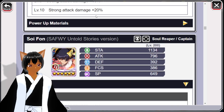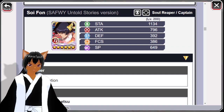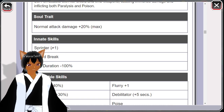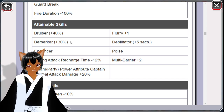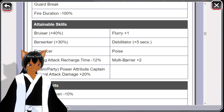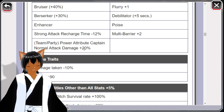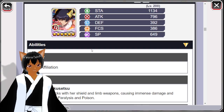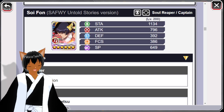As for Soy Fun, she has Soul Reaper and Captain killer for no affiliation, and no multi damage for her soul trait. She has sprinter, guard break, fire duration minus 100 — the guard break is really useful — bruiser, berserker plus 30, flurry, debilitator for five seconds, and enhancer for boosting multi. She gives herself a five barrier and the rest of the team three. Strong recharge time for 12% is really nice, and party power attribute captain normal attack damage is really decent. Personally the only reason I'm trying to get her is she's one of my favorite units.